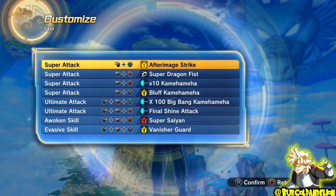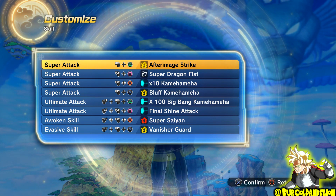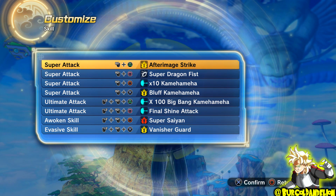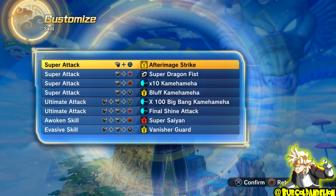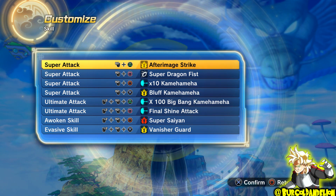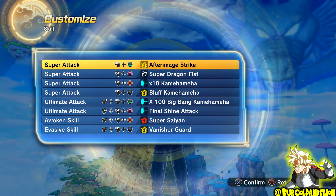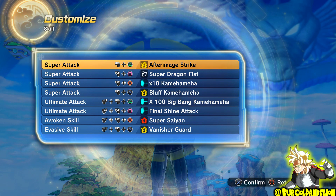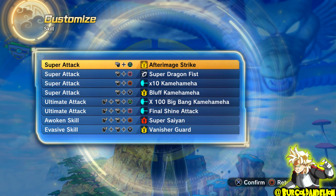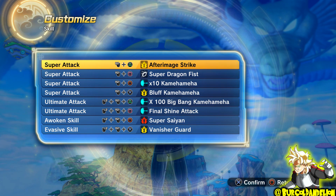You should notice that I don't have Big Bang Kamehameha. As of me recording this video, it's around the 30th of November, and apparently the only way you can get Big Bang Kamehameha is through the TP Medal Store, which opens Friday to Sunday. I've never seen it in the store to buy. I've heard rumours that if you set your console or PC time to December 4th, 2016, it becomes available to purchase. Personally, I don't like doing that - I'd rather just wait and unlock it naturally. But it doesn't really matter, because I've got x10 Kamehameha.